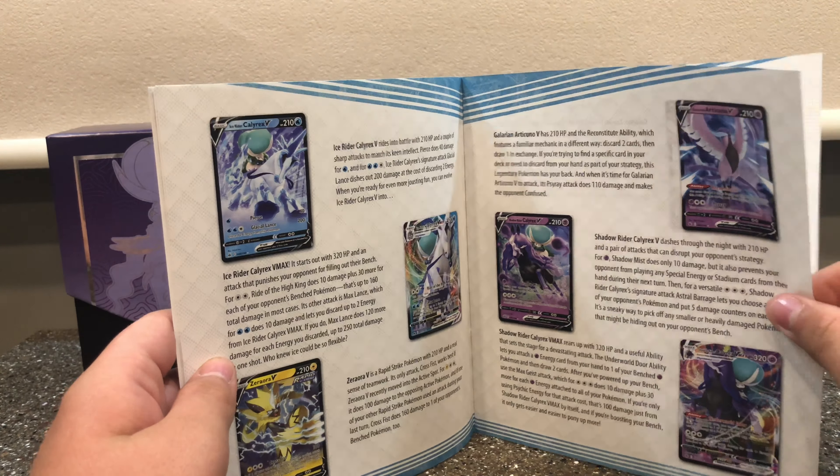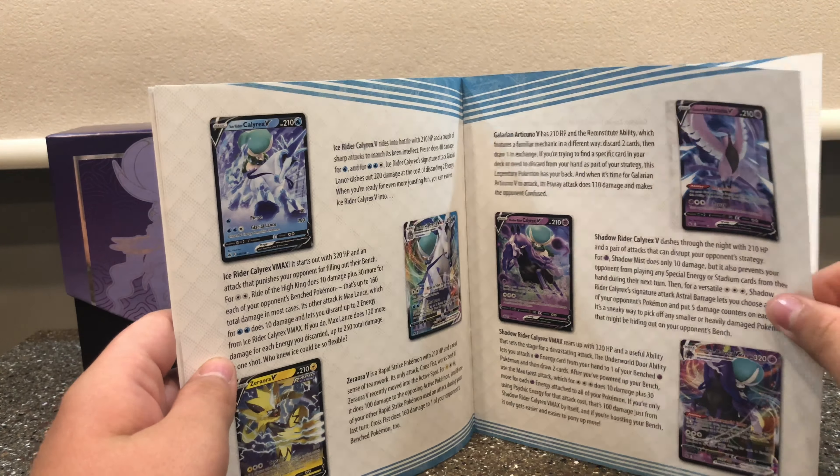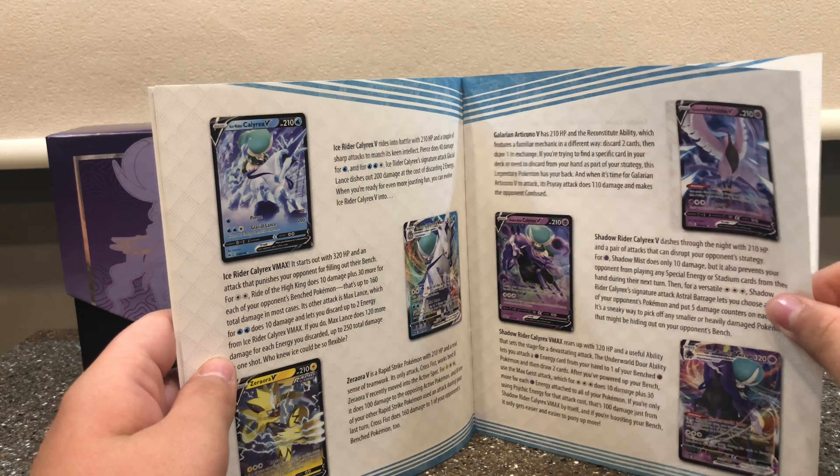Okay, let's see: Grass Energy, Karen's Conviction, Weeding Gloves, Porygon 2, Castform, Qwilfish, Heracross, Ralts, Castform Sunnyform, Reverse Weedle, and a Golurk — just a regular rare. Let's set this pack to the side.